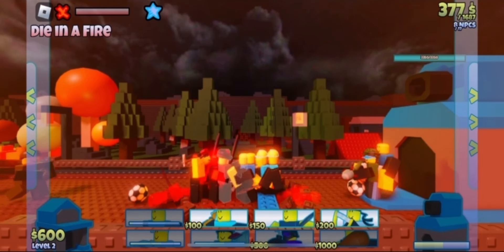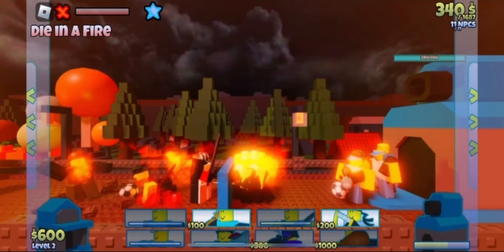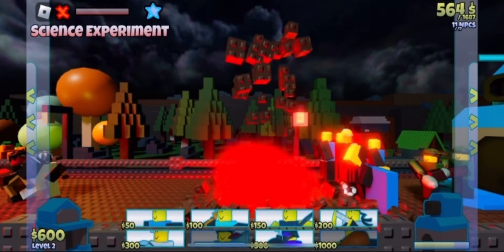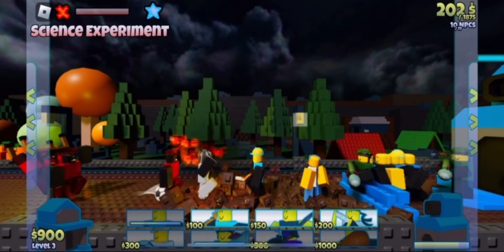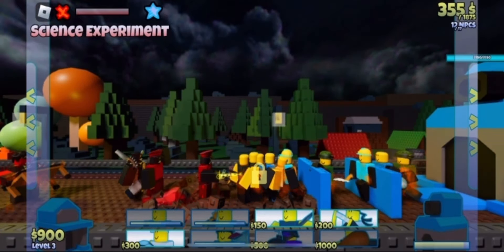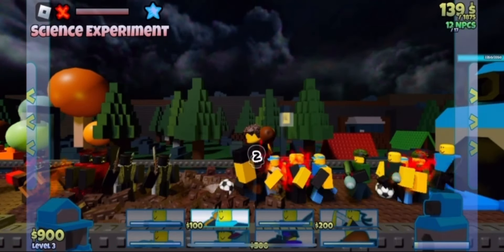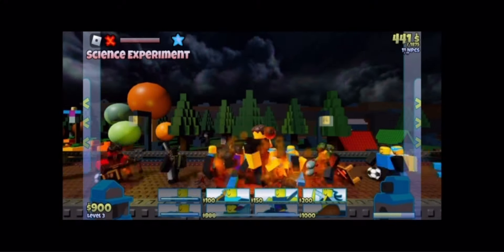The next level introduces Fire Hazards, which just burns all units on the field that aren't immune to fire. Level 9 gave me DJ Radical flashbacks. There's a new enemy, Mad Scientist, who will throw a table with infinite piercing that slows everything it hits. They also have the Recoil Cannon — the same cannon from DJ Radical — which pushes back and stuns.